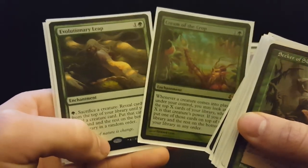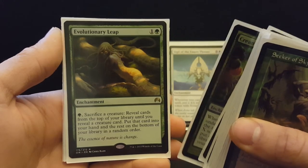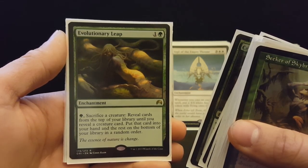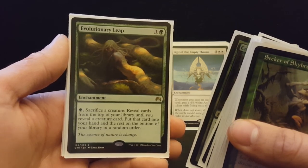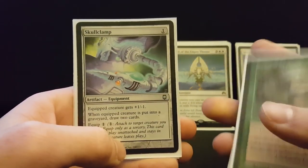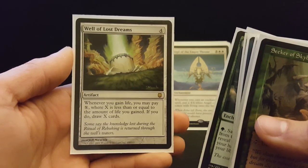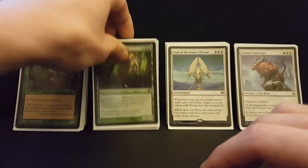Cream of the Crop is great for a blink deck because you're going to continually trigger it every time a creature enters play. Evolutionary Leap is just a value engine — once you hit something like a Hornet Queen with a bunch of extra tokens, you just leap them away. It's also really good against board wipes, so your opponent thinks they're getting a five-for-one and you sack three guys and go get three new creature cards. Skull Clamp is just another little card draw engine. Well of Lost Dreams is made for this general — when you parlay you gain life, and you can immediately spend the mana you got to draw more cards.